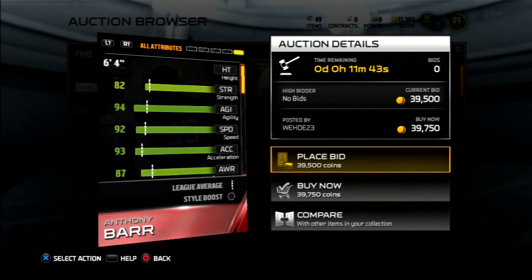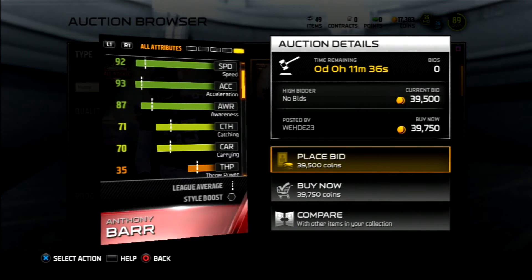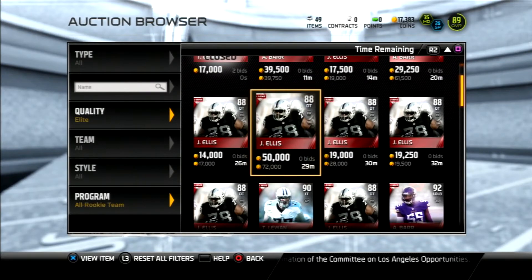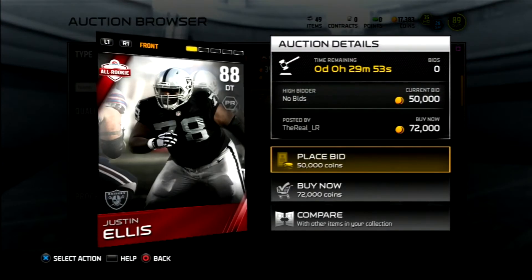If I'm not mistaken, it has like 73 catching, 71 catching. So this card is pretty freaking good. I would love to have this on my team — I will put up a video and let you guys know if I ever get a hold of this card, because this card right now could be bae. But let's go look at this Justin Ellis card.